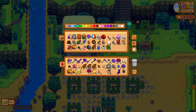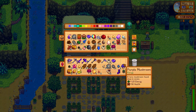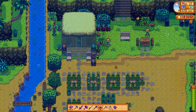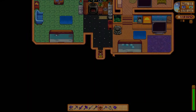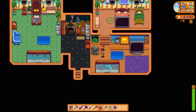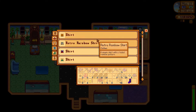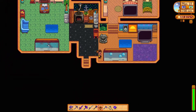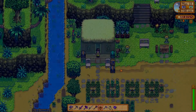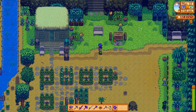Now how many prismatic shards do I have? Three. The soul sapper ring I can just put in a drawer — I won't need it because it gives you energy when you slay a monster, and I don't really need energy since I have tons already. I don't have problems with energy while mining. Then I can sell the amethyst.